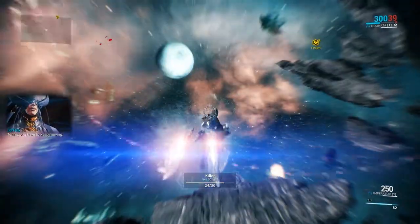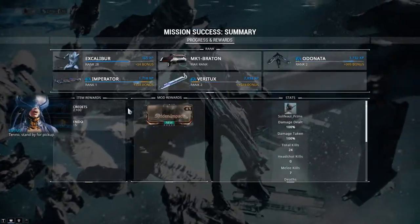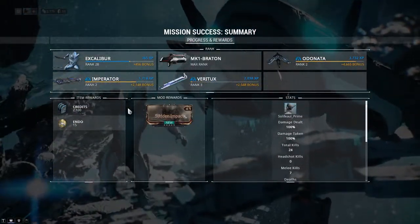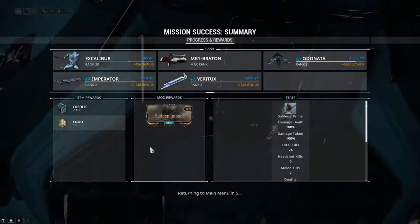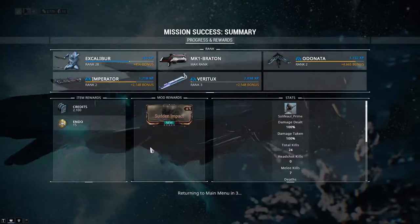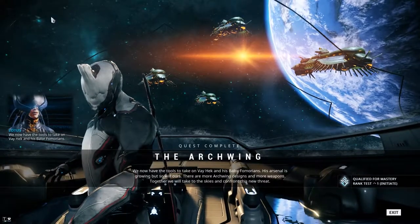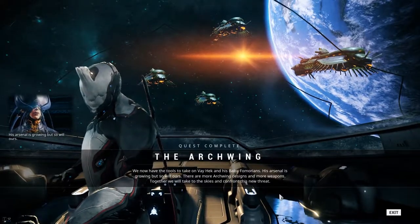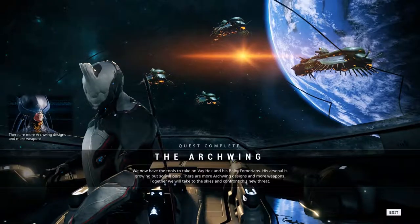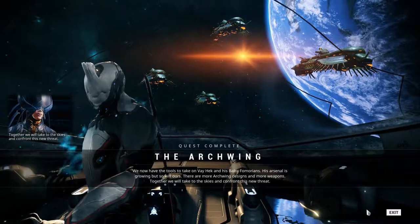Tenno, you have to keep moving. Ordis, can you extract now? Mission complete, Tenno — stand by for pickup. We now have the tools to take on Vayhek and his Balor Fomorians. His arsenal is growing, but so will ours. There are more Archwing designs and more weapons.